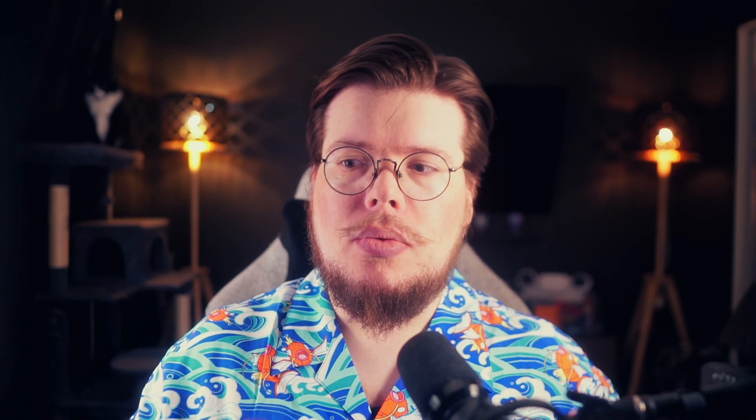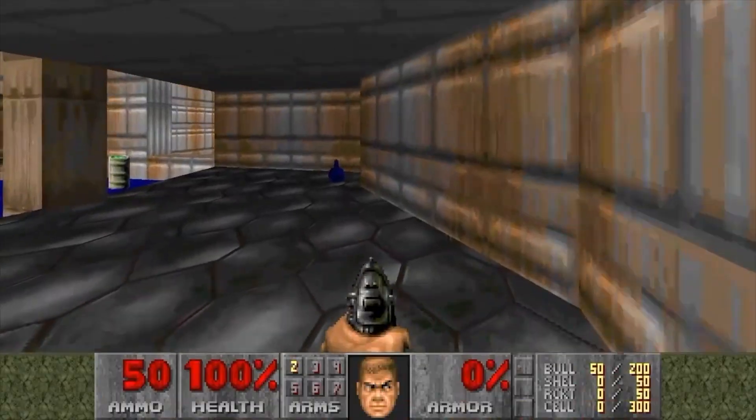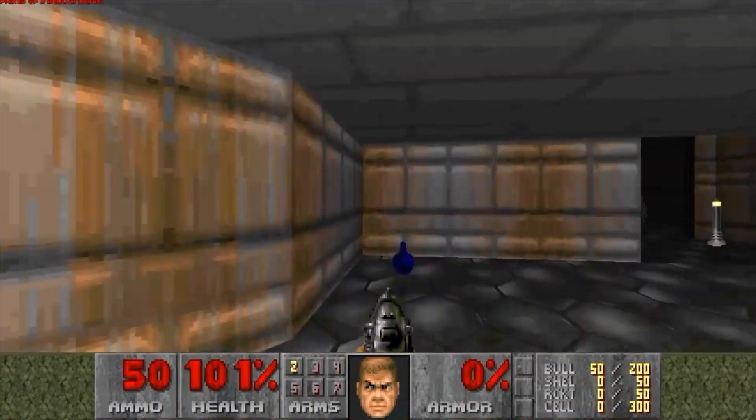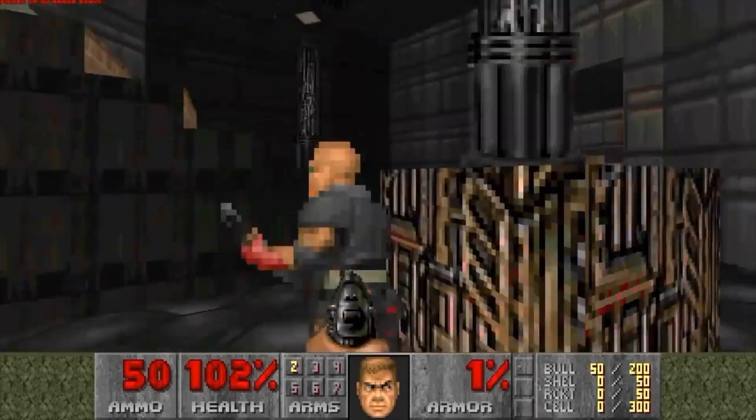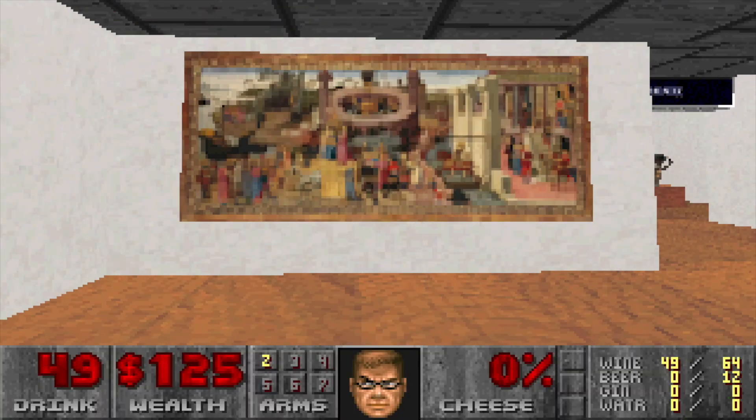Onto the tier list — we're starting with the niche tier. This is a very genre-specific tier. These game engines can only really do one thing well. You might be able to hack something extra into them, but it really is just that one thing. For example, the Doom engine is something I would include here. A lot of hobbyists love working in the Doom engine, but it predominantly only does first-person shooters. More often than not, you're making a shooter. So Doom engine is the first one on this tier list.